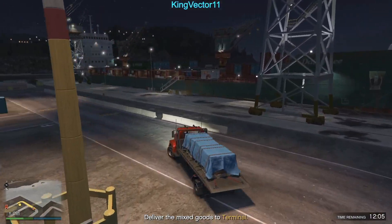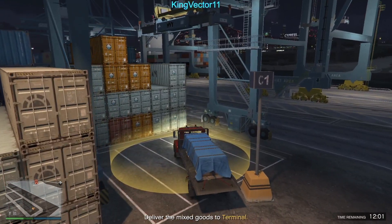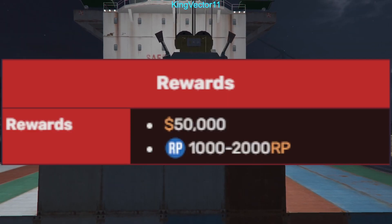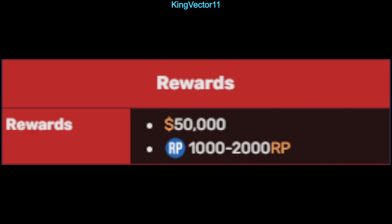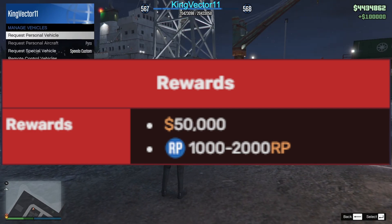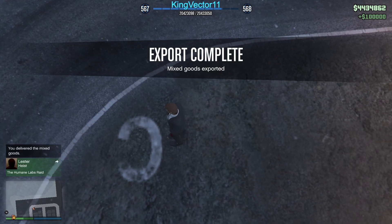Upon losing the cops, or while being chased by gang members, deliver the flatbed to the docks — the set delivery location regardless of pickup point. This rewards you with $50,000 or 1–2,000 RP. This week through April 17th it's double rewards, so you'll get $100,000 and about 4,000 RP.